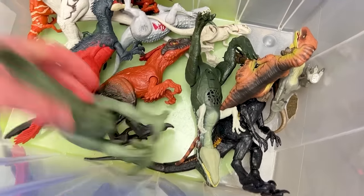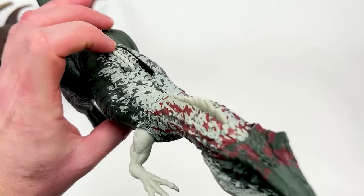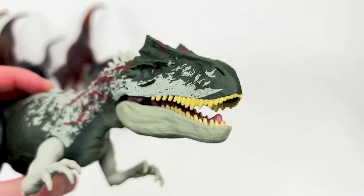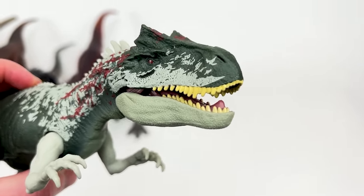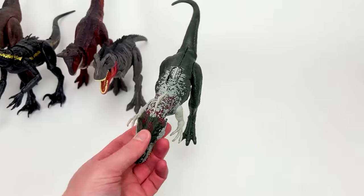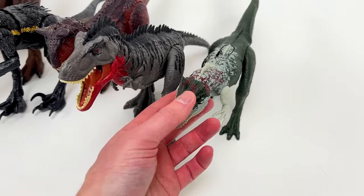Next in size might be this other Allosaurus figure right here. This Allosaurus has a slide lever action on its back, so you get a bunch of different sound effects — you can get a growl all the way to a roar. Let's set this dinosaur down right next to the Tarbosaurus — it is quite a bit smaller than the Tarbosaurus.